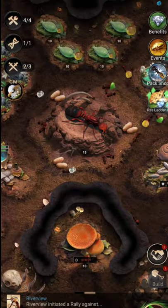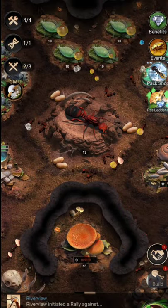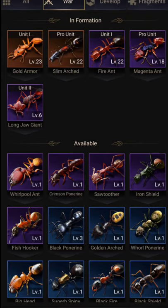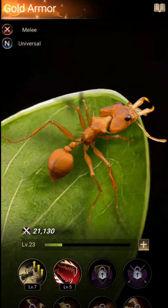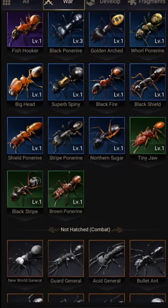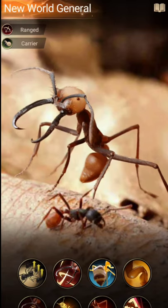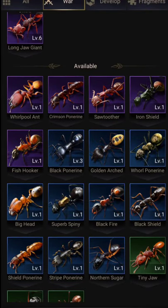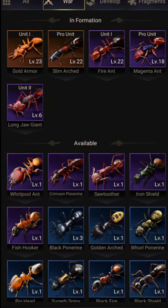The last tip is to save your spores. Spores are very important in this game because they are used to upgrade your special ants' skills. The orange ants are the best ants in the game. In the beginning you will have a lot of spores, so save them for orange ants. I highly recommend spending all those spores on orange ants instead of purple ones.